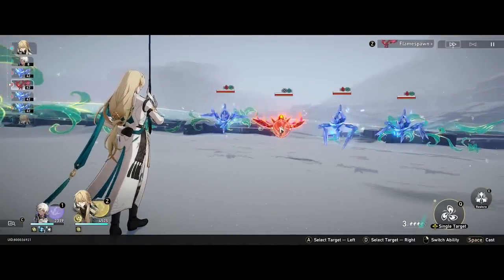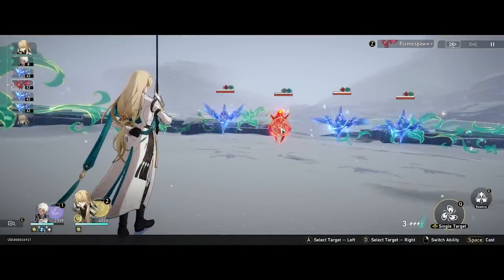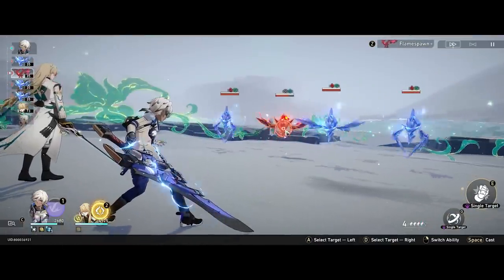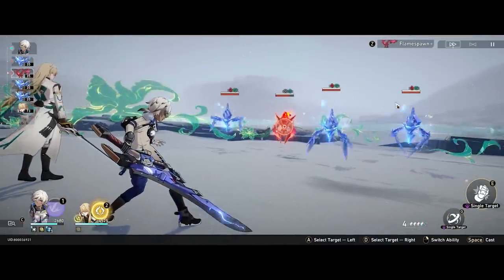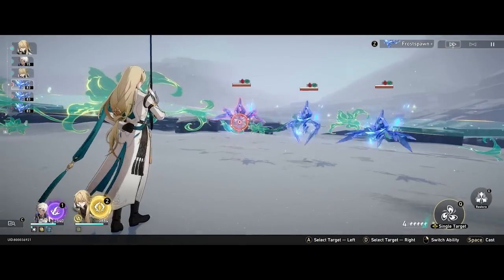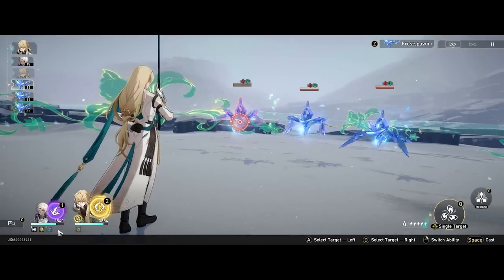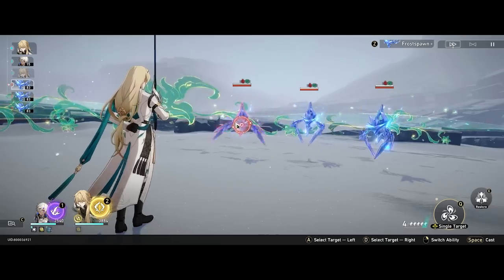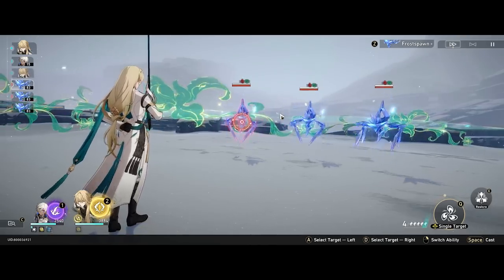I'm just going to auto-attack to demonstrate. His basic attack has no enhancements — very, very simple and straightforward. I'll use his skill to sap away some HP to proc Luocha's passive in a bit. You can see that the ally managed to get a bit of sustain from the attack because of this talent field passive. Now I'll let it go away so that the rest of his kit can take place.